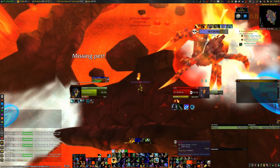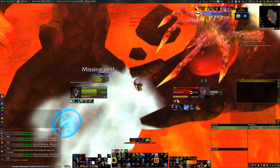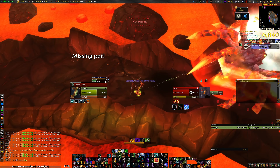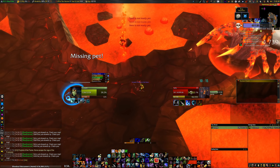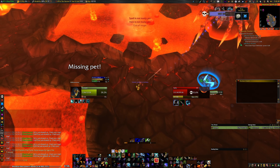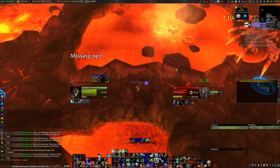If he reaches zero energy, he completely dies — so you do not want him to reach zero energy. That's basically the gist of it. Just make sure to keep him slowed, make sure you have 100% uptime on concussive shot, make sure you're using that on cooldown, and eventually he'll lose the buff and he'll become tameable.